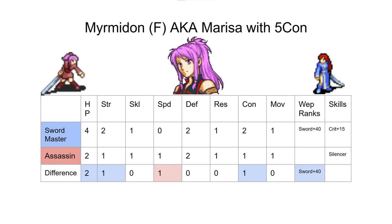Next we have Myrmidon F — that other Myrmidon we were talking about — aka Marissa with 5 con. I recently used Marissa in a draft run and she was worse than that. The con is a problem. She doesn't double as a Myrmidon. Also not pictured here is that she starts with D swords — you cannot give her a Killing Edge at base. Meanwhile Joshua starts at C swords!